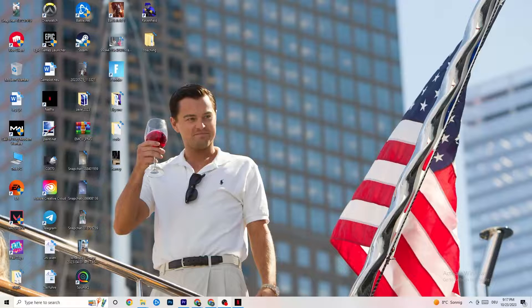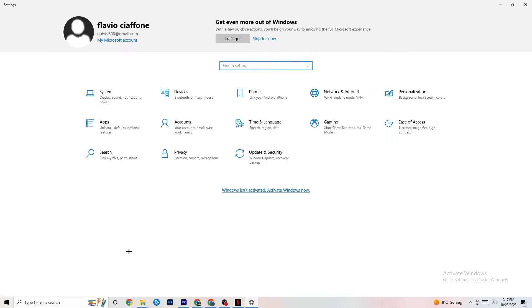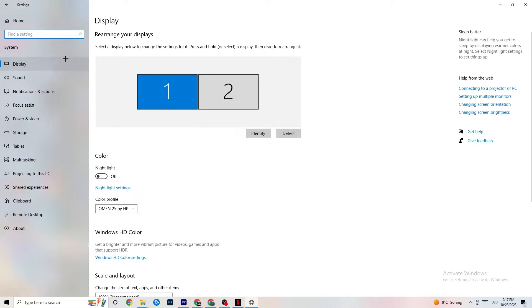The first thing I want you to do if your game freezes, FPS drops, or stutters: navigate to the bottom left corner of your screen, click onto the Windows symbol, hit Settings, then go to System. The first thing you want to do is identify which your main monitor is. If you have two monitors, identify which one is the main one; if you have just one, it's obvious. Click Identify and select which one should be the main monitor.